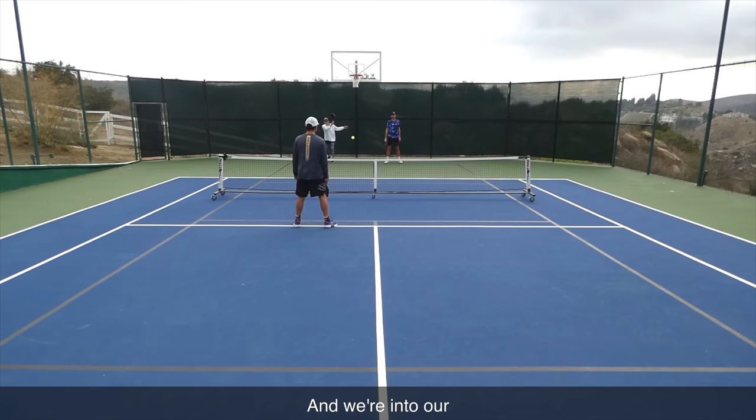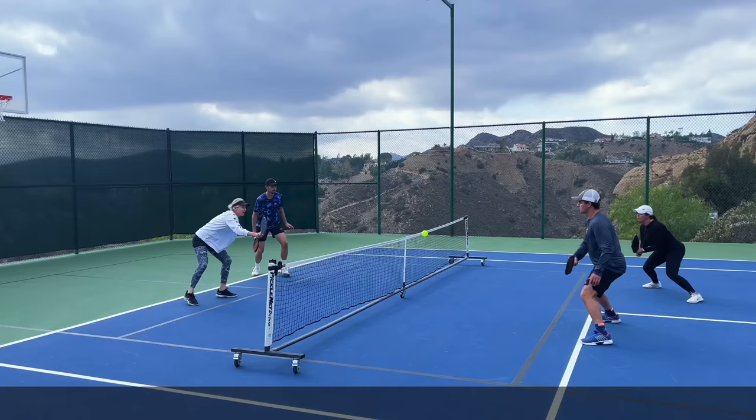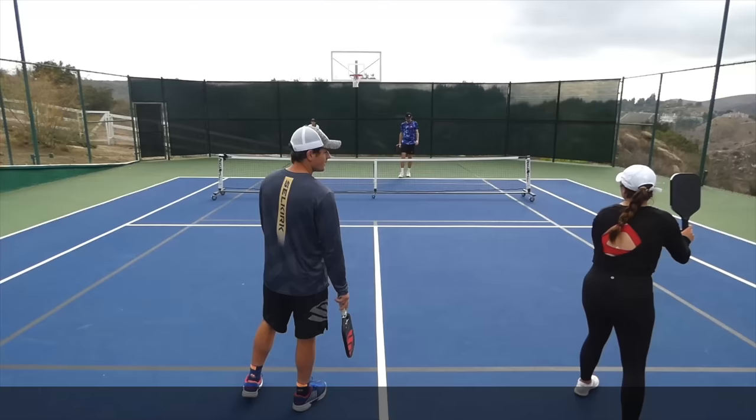One thing you'll notice throughout the video is that whenever Beth gets the opportunity to attack, she always takes advantage of it. Even on balls that are lower, she's consistently putting pressure on us to get us off balance and lure us into hitting a pop-up. When we think about the right opportunities to attack, we're generally considering the height of the ball. Although this ball is only in the yellow zone, Beth still saw enough of an opportunity to attack with a roll volley.